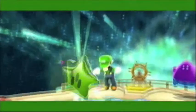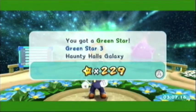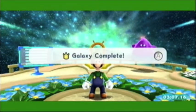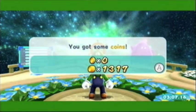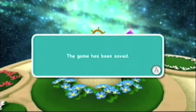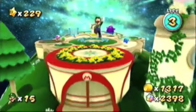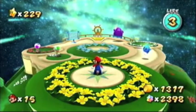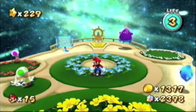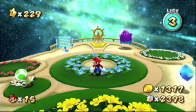Alright, that is it for the Boo Galaxies. We now have 229 stars — 11 more to go, just 11 more green stars. That means one more green star episode — I'm going to get the rest of the 11 in the next video, and I'll be getting those as Mario. So let's say one last goodbye to Luigi. Goodbye Luigi! I'll never be doing that again. Next time on Let's Play Super Mario Galaxy 2, we will finish the green star journey. Peace.